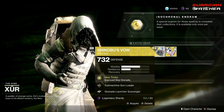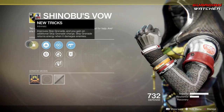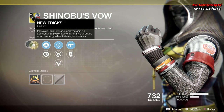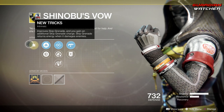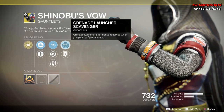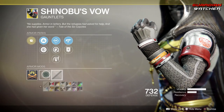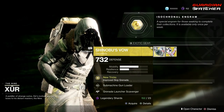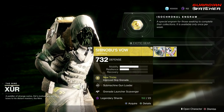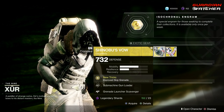Next we have Shinobu's Vow. The exotic perk on this is New Tricks, which grants improved Skip Grenades. You gain an additional Skip Grenade charge, so you get two Skip Grenades, and Skip Grenade returns energy when it damages enemies — and that's huge. Then we have Submachine Gun Loader, Fastball, Momentum Transfer, Grenade Launcher Scavenger, as well as Special Ammo Finder. No ornaments for this. If you guys do not have Shinobu's Vow, it is a good exotic for PvP, a little bit for PvE, but I would use it better in PvP. In PvE this is probably going to get a 2.5, maybe even a 3, but in PvP it definitely will get a Tier 2.